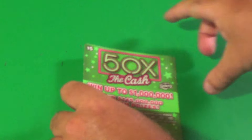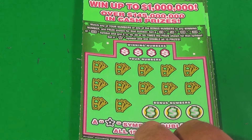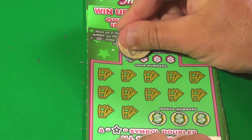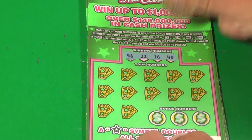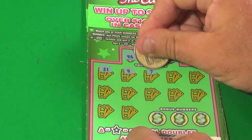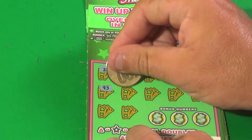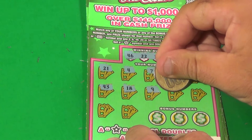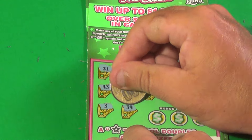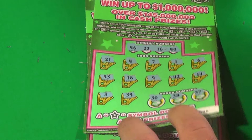Moving on to 3 of the $5 50 Times the Cash. We match 20 numbers, find multi or star symbols, double win all. We need 46, 22, 16, or 40. Our numbers: 21, 4, 7, 1, 6, 43, 18, 9, 42, 14, 3, 39, 30, 38, and 37 — loser.